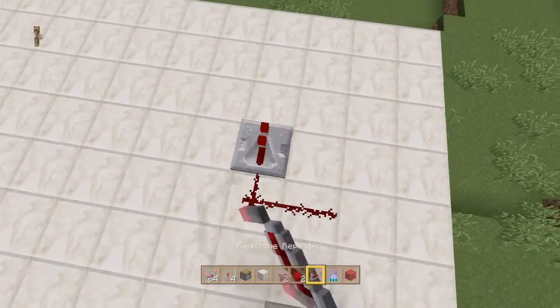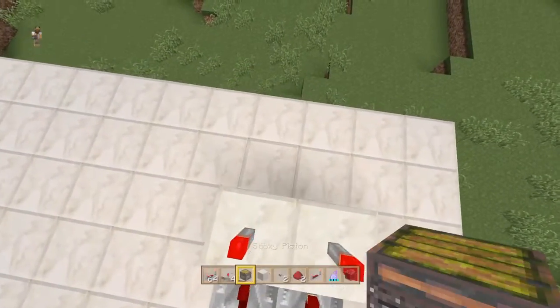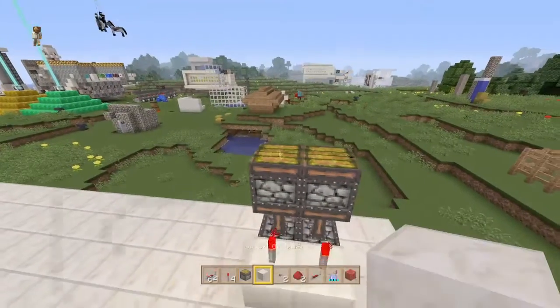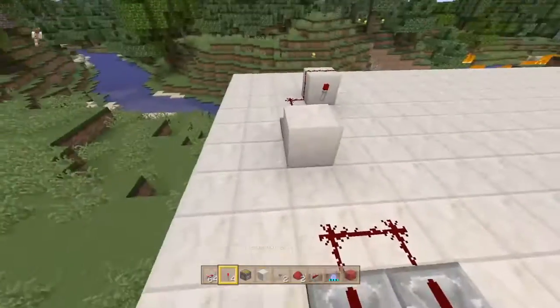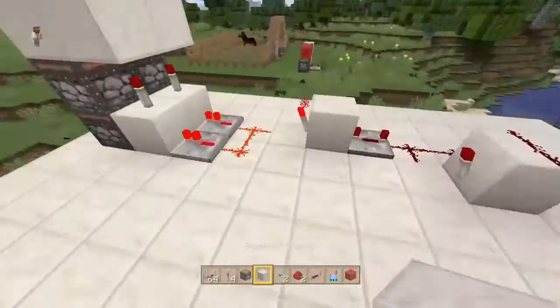Now let's build the double sticky pistons. Block, block. Torch, torch. Piston, piston. Piston, piston. Block, block. Just like that. Torch, torch. Just like so.